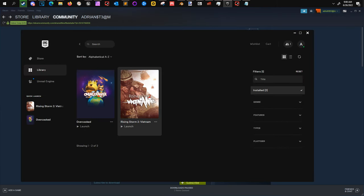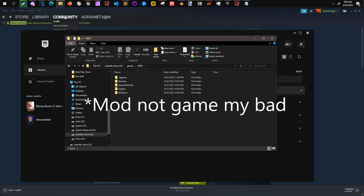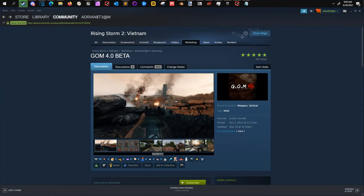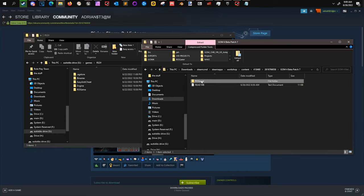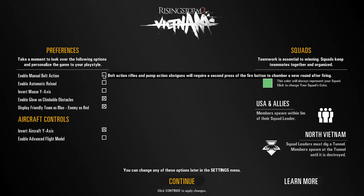First thing you want to do is find the install folder for your game. For me it's this folder — RS2V. This should be the Epic Game Store version. To install the game, simply go to the download folder. In the folder there should be a folder called RO Game. If you drag and drop, that's it — that's how you install the mod. This is Rising Storm 2 on a fresh install on Epic Games.